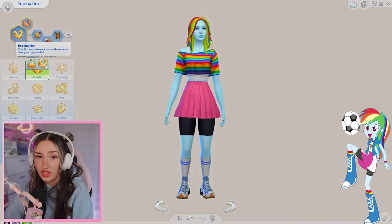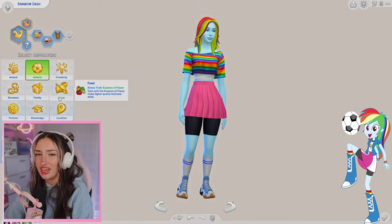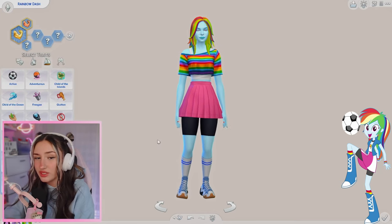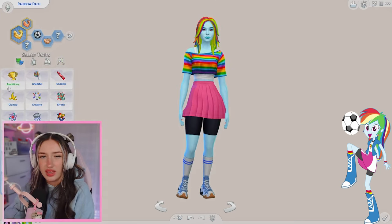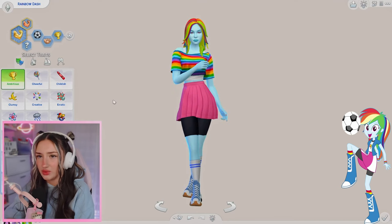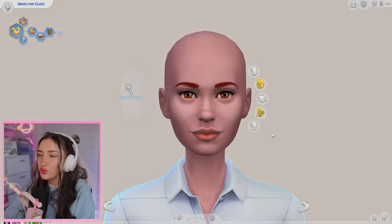This fit is definitely out of my comfort zone. For traits, it's already got the aspiration Bodybuilder, which I feel like Rainbow Dash would definitely want to do that. Rainbow Dash is definitely active. She's definitely outgoing. Let's do Ambitious as well. And that is our Rainbow Dash.